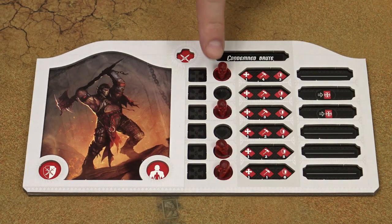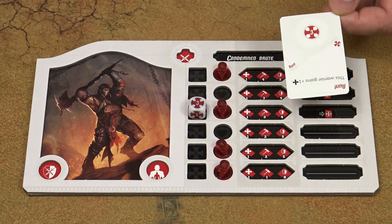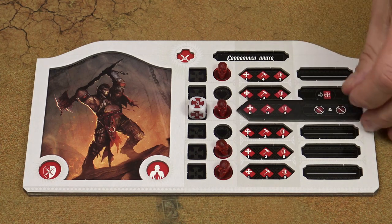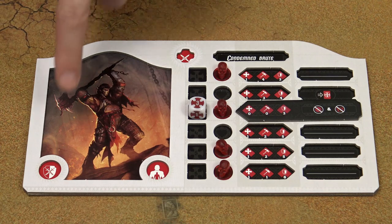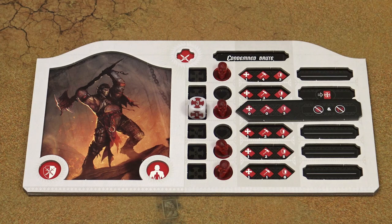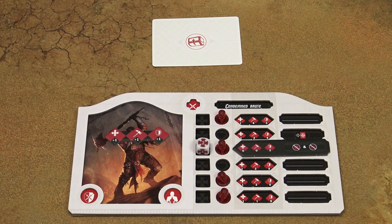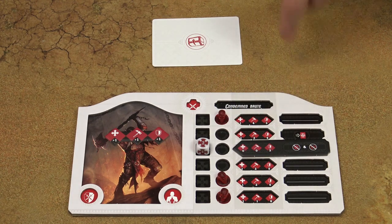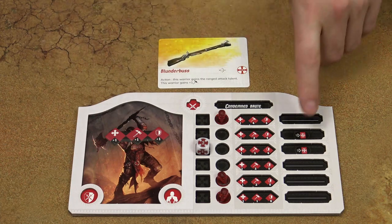When a warrior gets damaged, he receives damage markers. If you must assign a die to a line which has a damage token and you don't have suitable instinct cards to change that die, the warrior becomes exhausted. Place the exhausted token over the activated line — it changes the warrior's statistics. The warrior cannot use talents, gifts, or abilities, and equipment becomes unavailable. However, if healing effects occur during the preparation phase, damage markers can be removed, the activation line becomes active again, the exhausted token is removed, and equipment and talents become available once more.